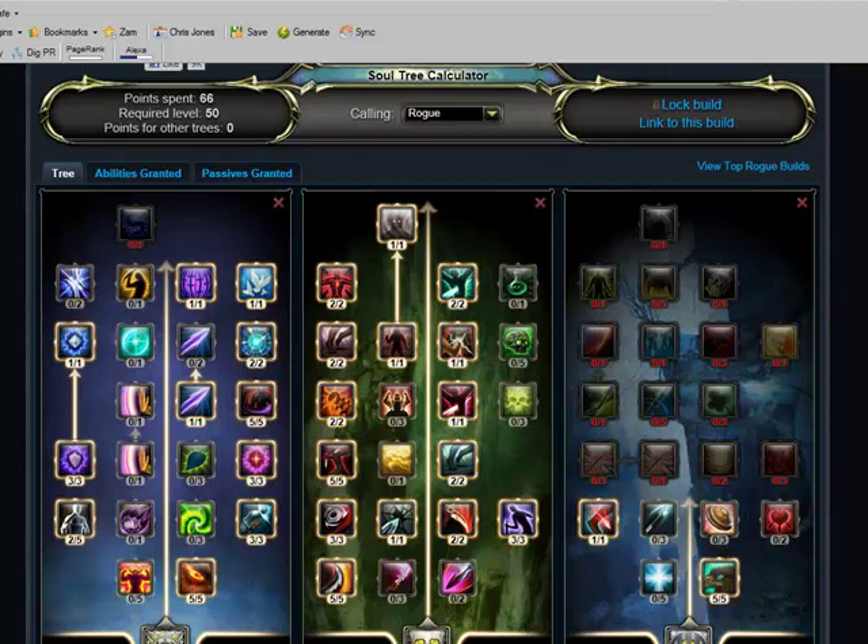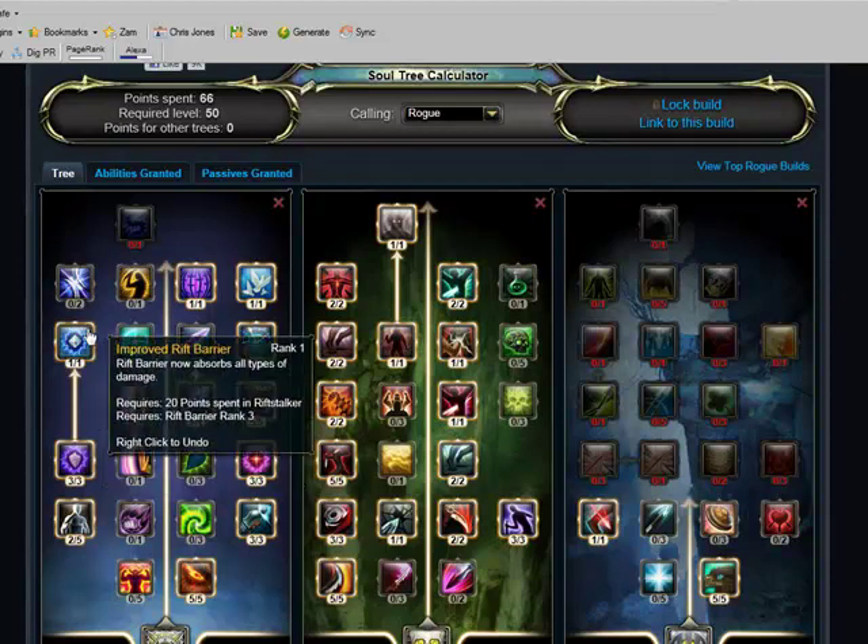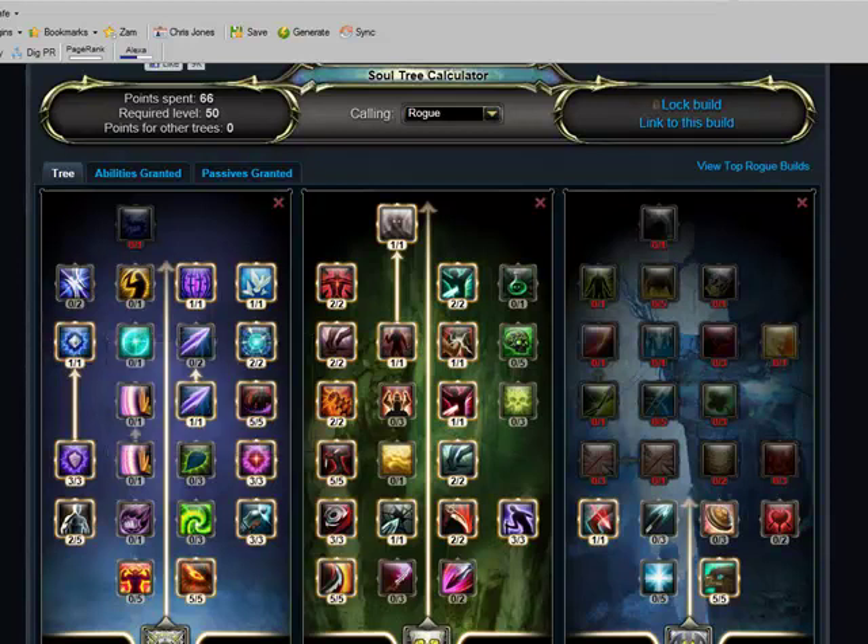Also, on the Riftstalker, you've got Rift Barrier and Improved Rift Barrier, and that reduces all damage to you by 15% after you plane shift. So basically, what you've got here is very solid damage output, and you're going to take very little damage.